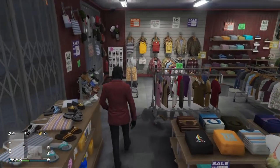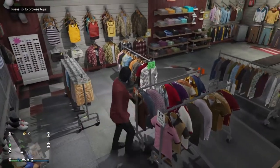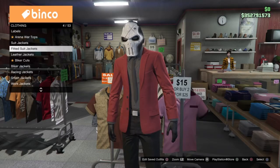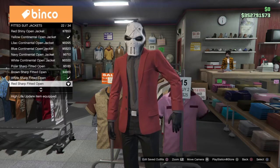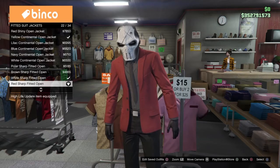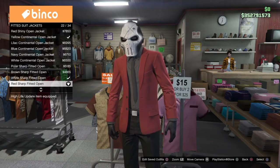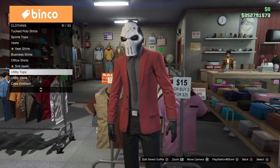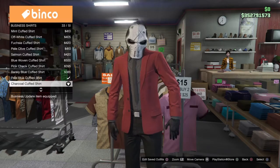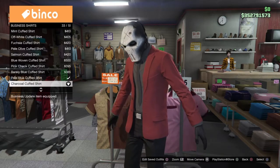As you see here we've got the outfit on right now, but we're going to go over here to the tops and go down to fitted suit jackets and get the red sharp fitted open, number 22 out of 34, kind of towards the bottom. Then once you do that we're going to come back down to business shirts and get the charcoal cuffed shirt, number 33 out of 51.